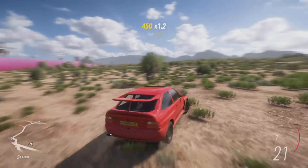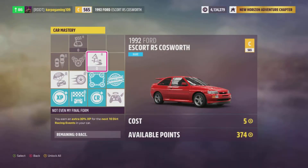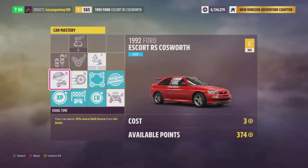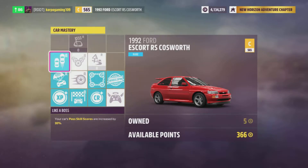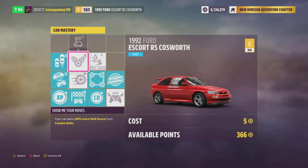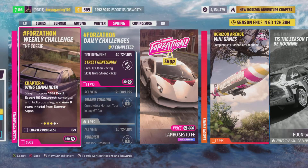The next part of the quest requires you to get 100,000 skill points. You can do this by doing pretty much anything — drifting, running over obstacles — and you can get this done within about 10 minutes. Then you're on to the next part of the quest step.